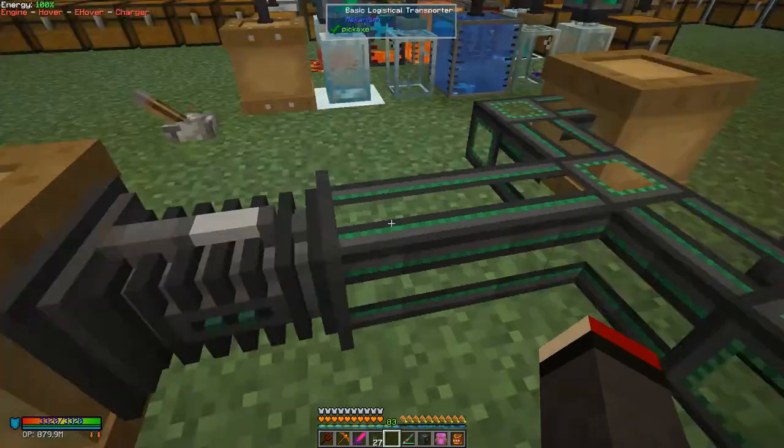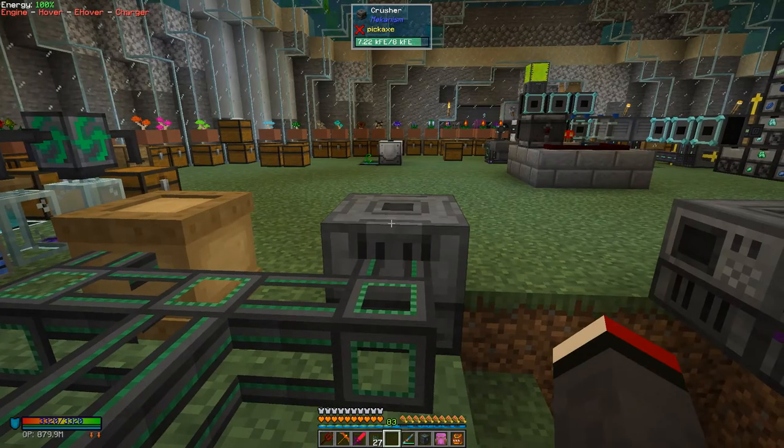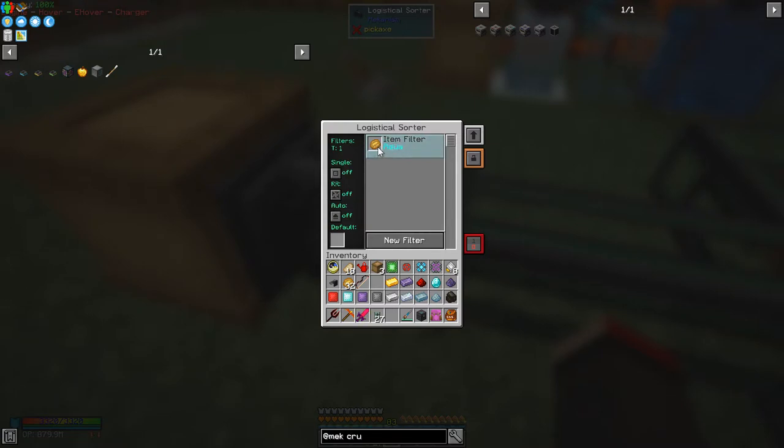What you can do with this is put items into recipes, so for example I've got some baked potatoes and I want to send them into this crusher. You right-click to set a new filter: click the item into the slot and press it here. This has a color of 'none', so it will transport a baked potato with no color. If you select a color — for example blue — you can left-click or right-click to cycle through your 16 standard colors.